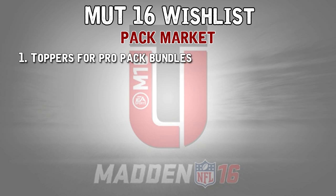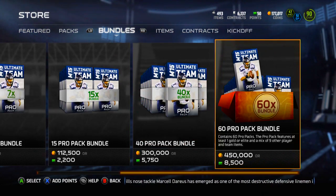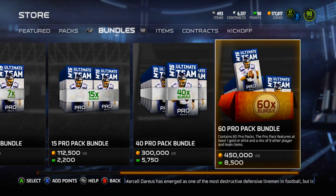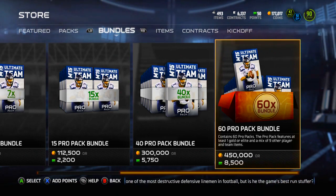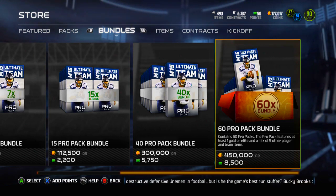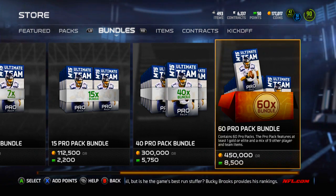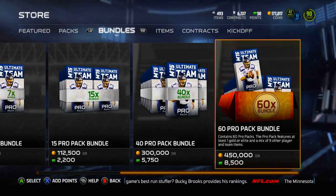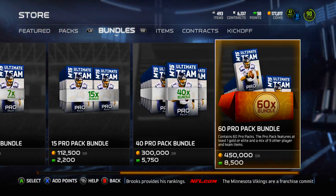The first thing I want is toppers for pro pack bundles. This was a thing in MUT 25 — I'm not sure about MUT 13 or MUT 12, but I know they were in MUT 25. While they were never great cards, you usually got like a 90, 91, or 92 overall player. It was a cool thing to get, and you could sometimes get like a 94 or 95 overall player. They were worth at least like 4k, sometimes 10-20k.